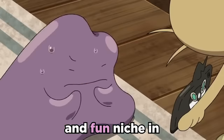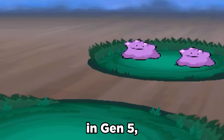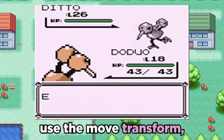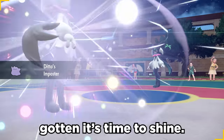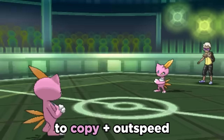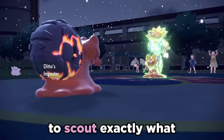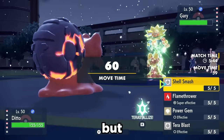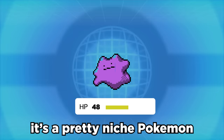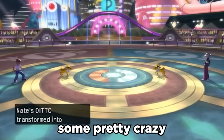Ditto has always had an extremely interesting and fun niche in competitive Pokemon. Since the introduction of its Impostor ability in Gen 5, which stops the need to use the move Transform, Little Jelly has gotten its time to shine. Ditto is most commonly used with Choice Scarf to copy and then outspeed opposing attackers, and is a great answer to hyper-offensive teams. You also get the opportunity to scout exactly what sets your opponent's using. But with abysmal bulk, it's a pretty niche Pokemon that doesn't have a lot of usage, but more often than not, it can actually make some pretty crazy stuff happen.